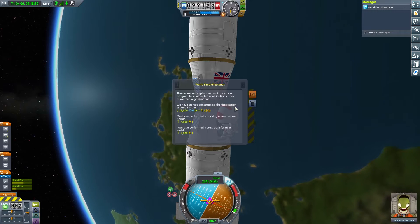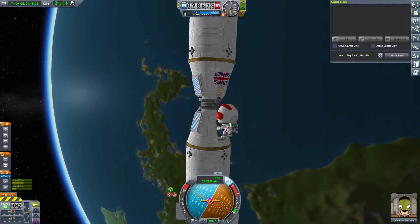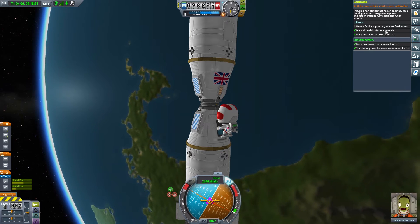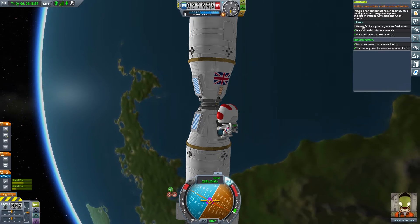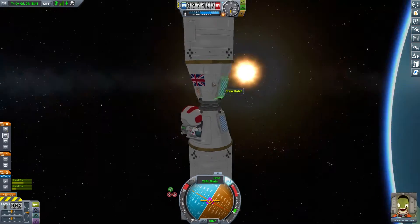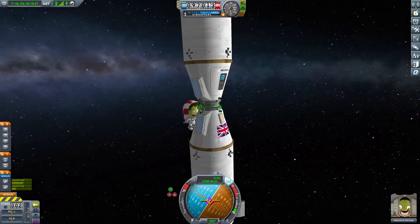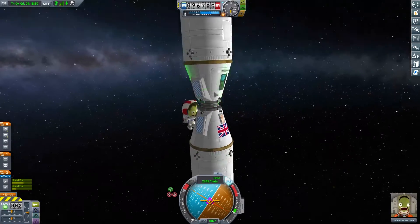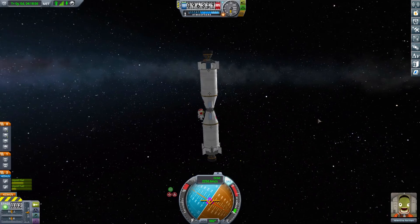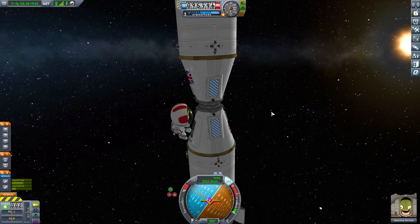You've constructed the first station around Kerbin — you've performed the docking maneuver. But have I actually completed the mission? No, because I don't have the facilities yet. So it's not actually completed — I get a milestone but not the actual contract. Now Jeb, I think I want to put you in the other capsule and leave you in orbit, because I think he's going to go to the space station when we build it.